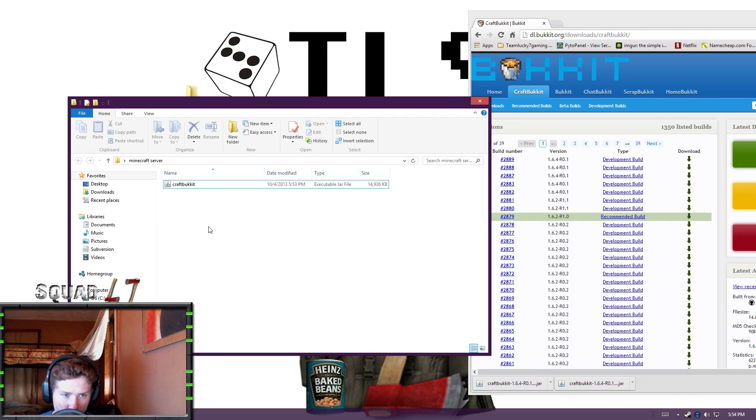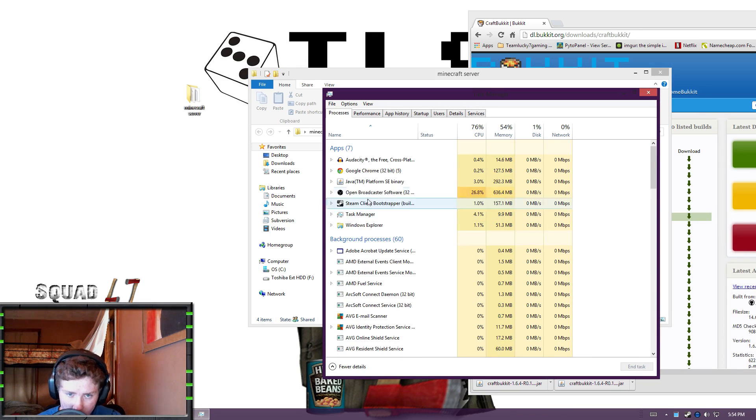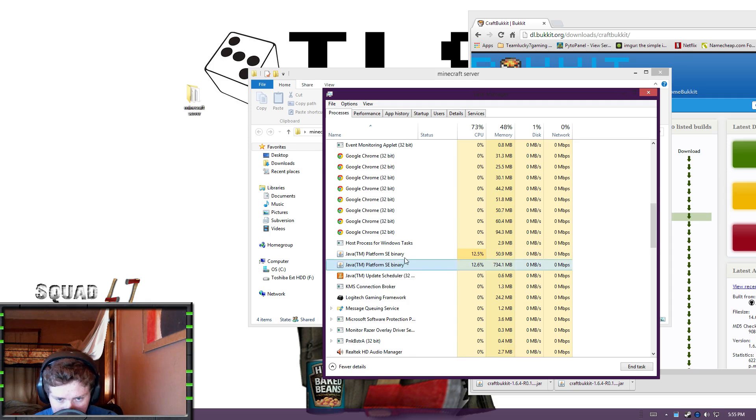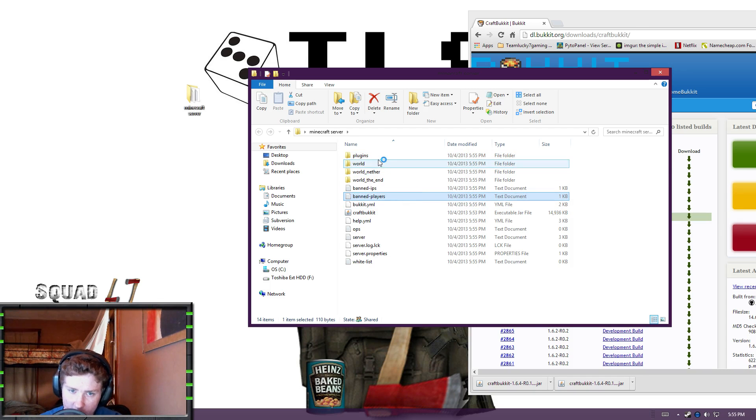We're going to start up this file now so we can start downloading some of the things we need. If you want to change the world, the main world is going to start as 'world' by default. If you want to change that, you'll have to go through the server properties, but we'll talk about that in a bit. Now we're going to let this run. If you want to stop the process while it's going, just go in here and hit that — it should stop Minecraft as well. Then we're going to restart it, and it downloads everything we need.